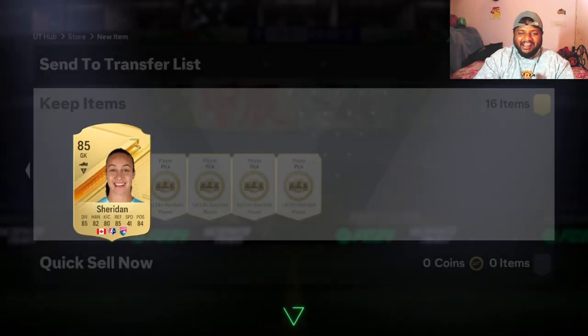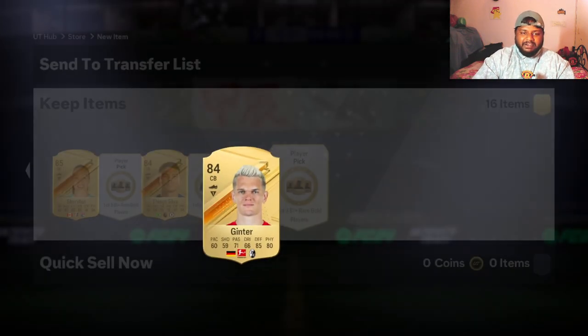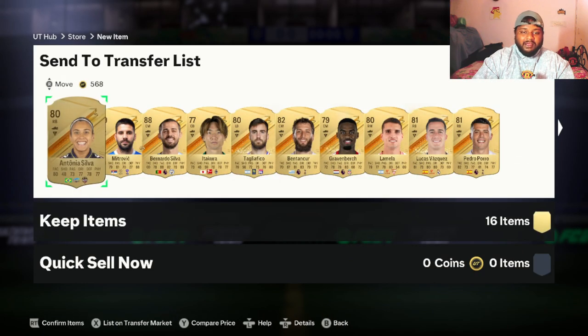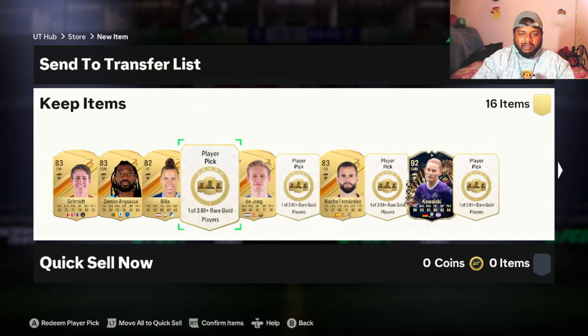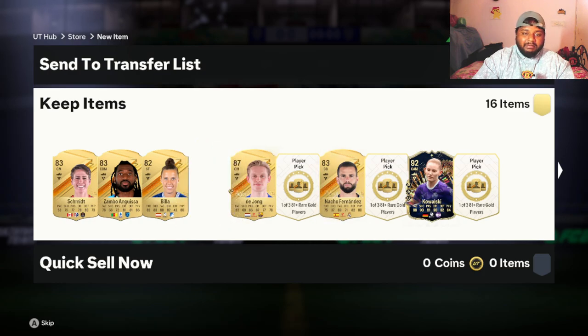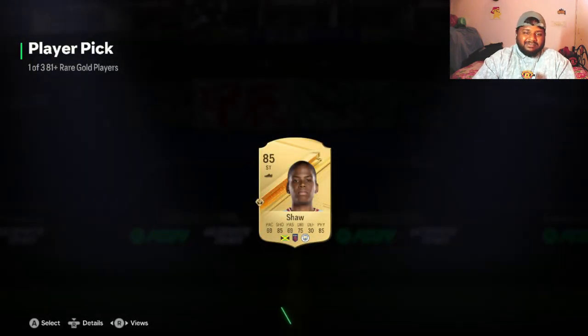I didn't expect to pack any Bundesliga players in this player pick, but GG! Thank god we started doing the player trick — we got a TOTS card and an 85 rated player as well. High rated gold cards are always good. If you have low rated 70s cards in your squad, please do try out this player pick — it's actually pretty cool and fun. I've exhausted all my non-rare and low-rated 81 gold players, so this is pretty cool.